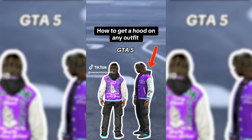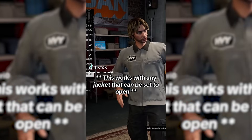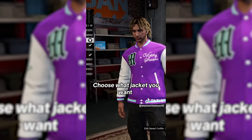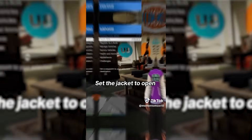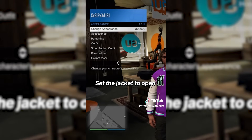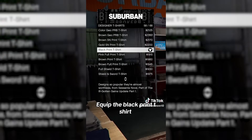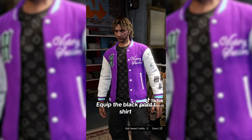Next up is how to get a hood on any outfit in GTA 5. I know this glitch used to work for sure, and you were able to get a hood on t-shirts and regular jackets as well, and also no top. I'm fairly sure this glitch does still work, however it is a slightly different method to this TikTok, and the method is actually slightly easier. So I'll just get straight into showing you how to do it.